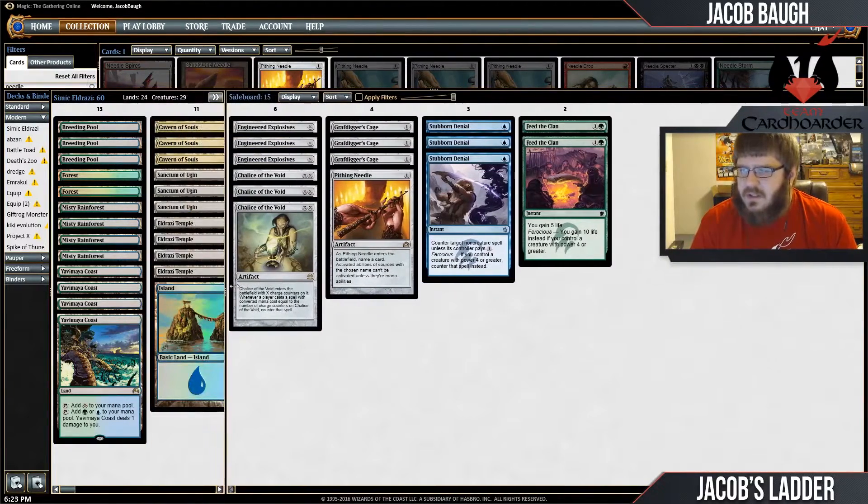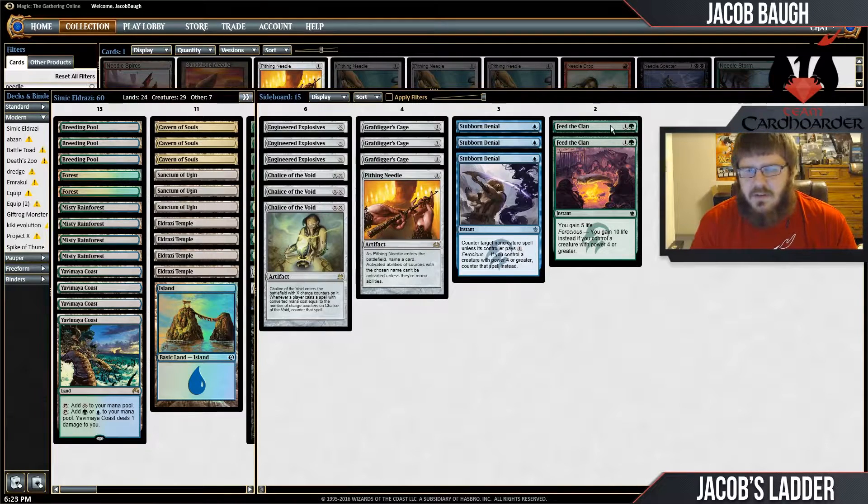It's a pretty standard Eldrazi sideboard with a few additions. You normally don't see Feed the Clans — you normally see cards like the Gain 6 Life or Make 3 Tokens card to fight Burn — but I don't have access to White, so I've been playing Feed the Clans instead. I also have the full set of Engineered Explosives in the sideboard. Since I don't have access to Path, I want more interactive spells that can actually kill creatures — they'll serve as a mini Wrath of God in this deck. And I have Chalices to fight Burn and Infect.